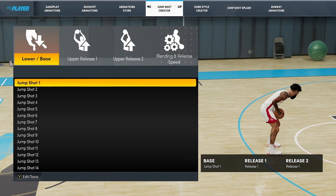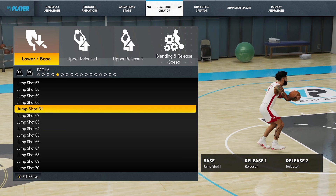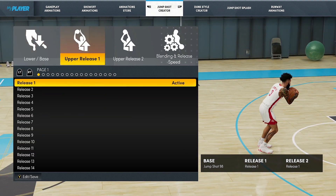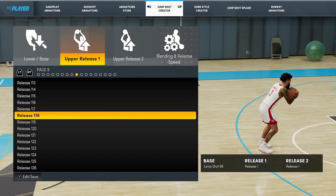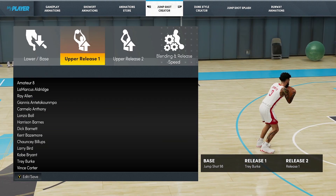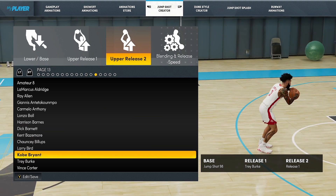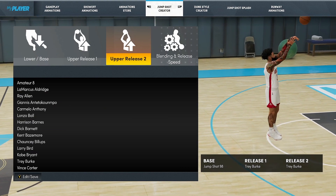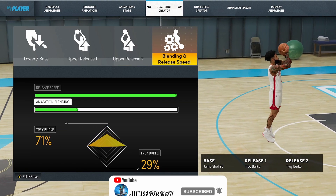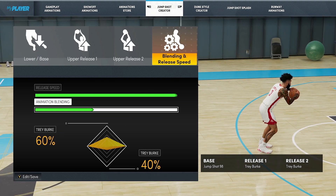Now the moment y'all have been waiting for — the jump shot. The base, if you know anything about shooting bases you probably already knew what this one was: 98. The release — probably not gonna surprise you if you watched any of my videos last year — Trey Burke. Release 2: same thing, Trey Burke. So the jump shot is 98 base, Trey Burke and Trey Burke for releases. Max speed, and I do 60-40 animation blending. That's the jump shot.